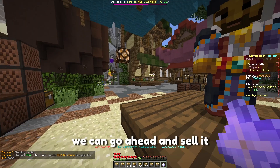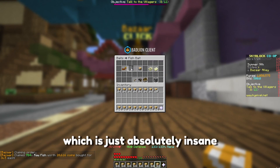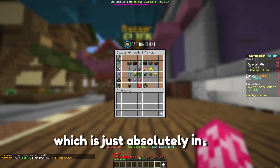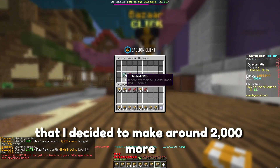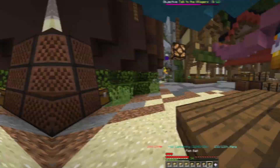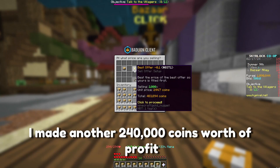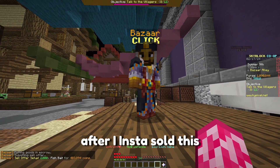Now that we're done crafting this, we can go ahead and sell it for 120,000 coins worth of profit, which is just absolutely insane. This flip was actually so good that I decided to make around 2,000 more just to see how much further I could increase my purse. Just from that 2,000 fish bait, I made another 240,000 coins worth of profit after I insta-sold this.